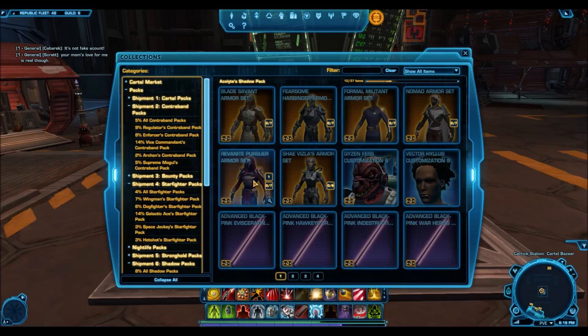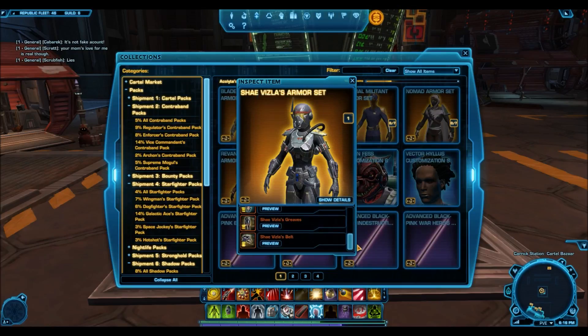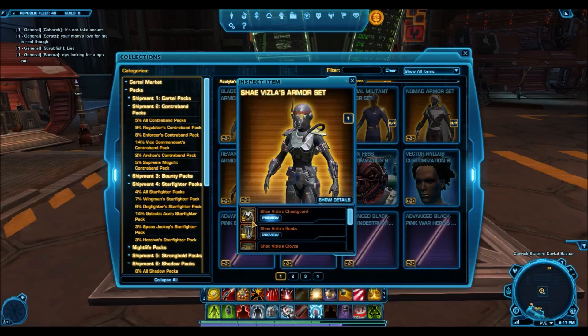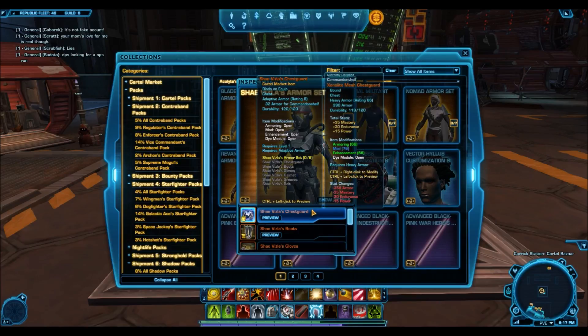So you could have made a ton of credits if you bought those up. The other one is the Shea Vizsla armor set. Basically every armor piece in this set was super expensive — the belt, the greaves, the helmet — all selling for millions of credits even when the pack was first released. Shea Vizsla was an extremely popular character and everyone wanted her armor. But for some reason, the Shea Vizsla chest guard sold very, very poorly on the GTN.